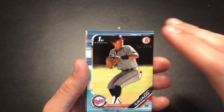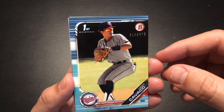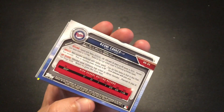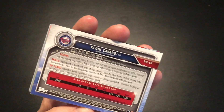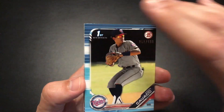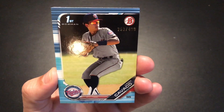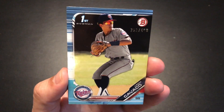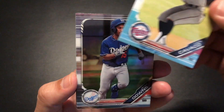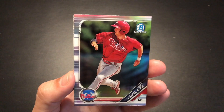Here we go — Cavaco Bowman first numbered out of 499, 252 out of 499, check that out! The crazy thing with these cards is some of these guys you're not really up-to-date on since they've never played, so you never know — this card could be worth a ton in the future. Nice, we're killing it with these cards lately. Downs, Verling.